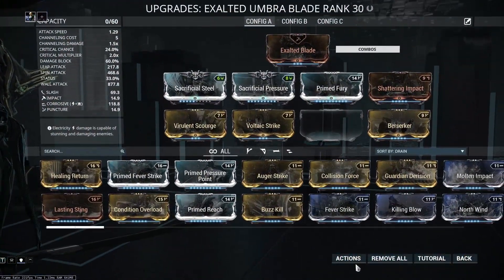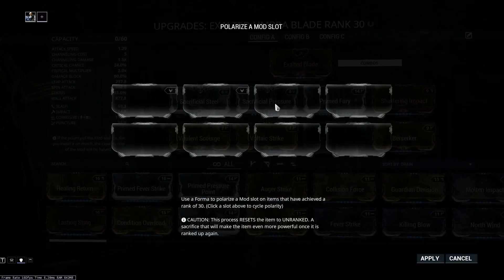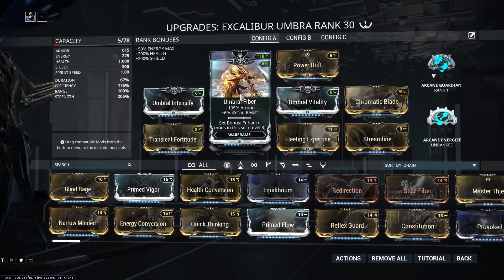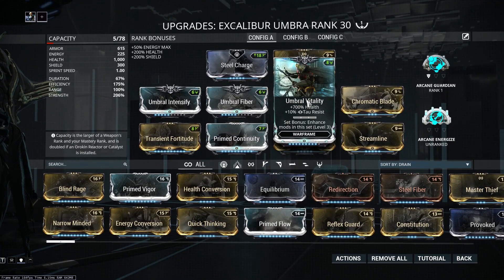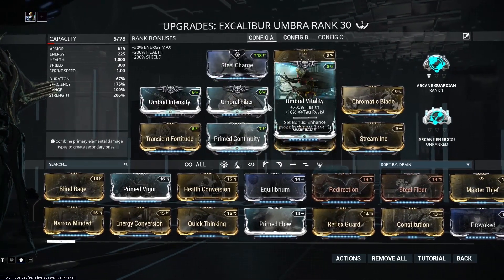As well as the Exalted Umbra Blade, you cannot make an Umbra Polarity. On top of that, the set bonus comes in handy, so you kind of have to have these on at all times. The set bonus is enhanced mods — basically, the mods get stronger when they're together.